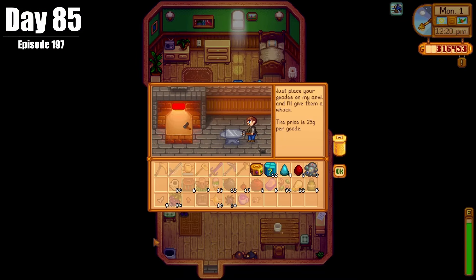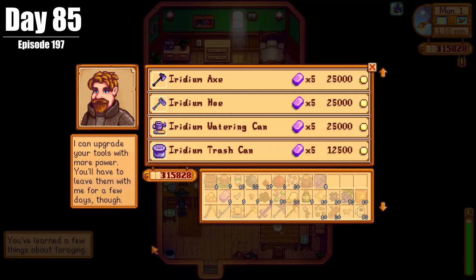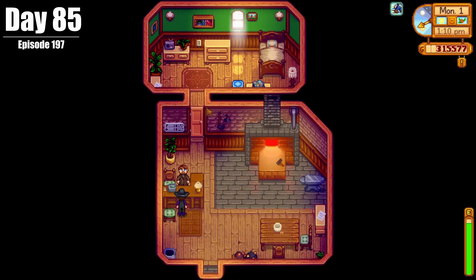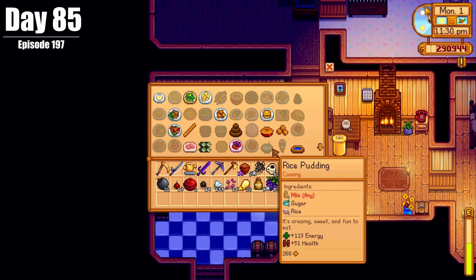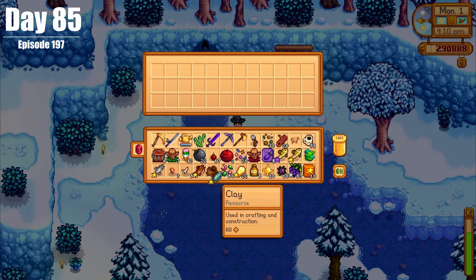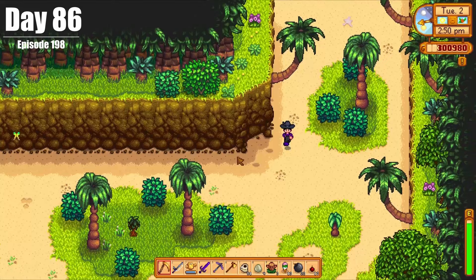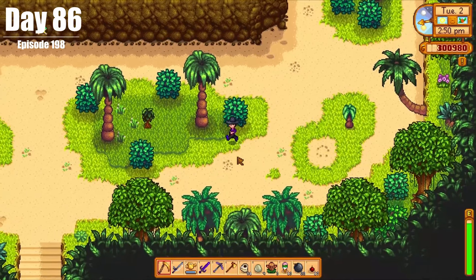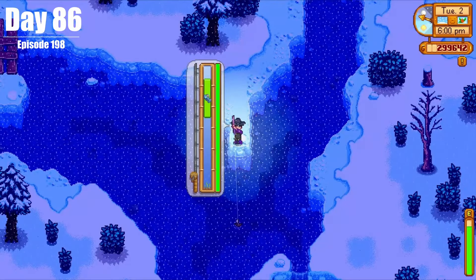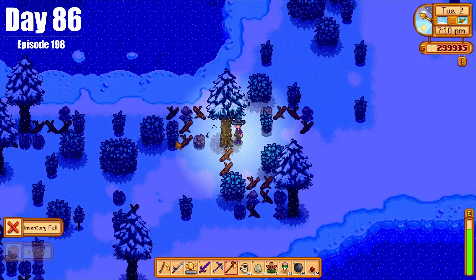Day 85 marked the first day of Winter, Year 2, and we started the season by opening up some geodes and upgrading our house. We also did some sorting and some cooking, but most importantly, we caught ourselves a sturgeon for the caviar we need. On Day 86, we tried to find pineapple seeds to no avail, caught ourselves the legendary Glacier Fish, and chopped down a bunch of trees for building chests.